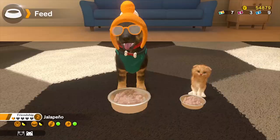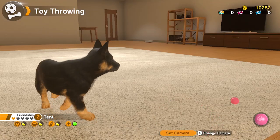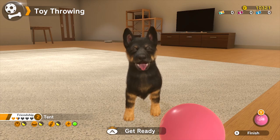Care for your pet — walk it, feed it, brush it, throw it a ball. All of these things will help you increase your friendship rating with your pooch, enabling you to unlock more clothes, toys, and furniture for your home.